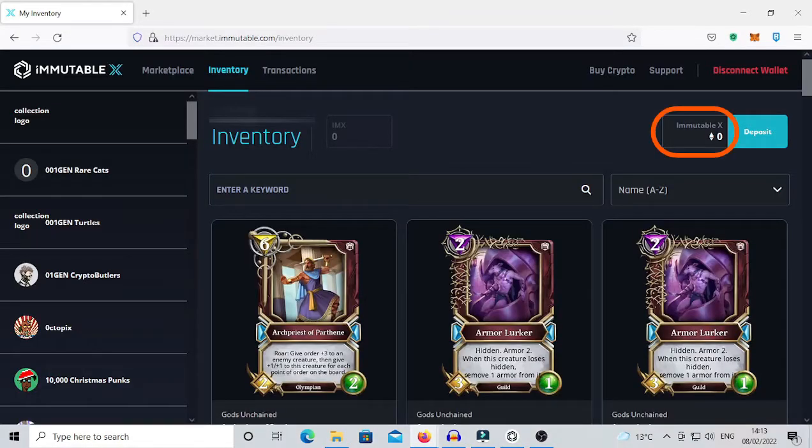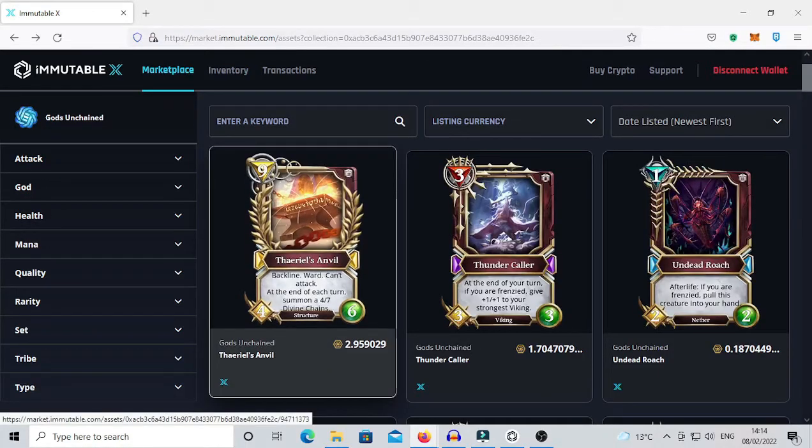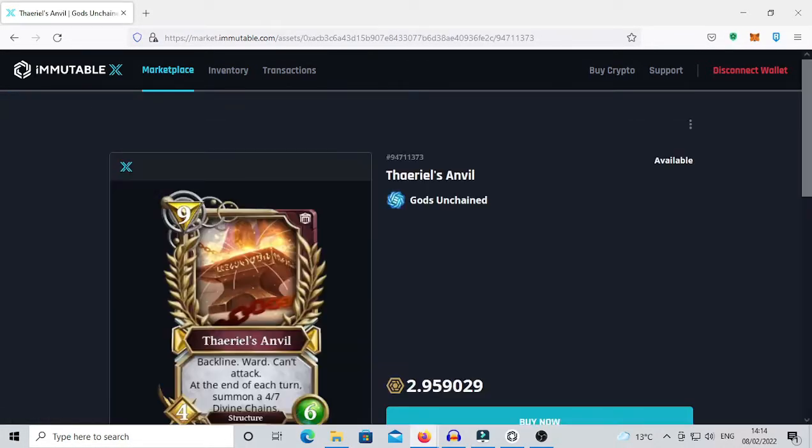We can check our balance by going in the inventory section of Immutable X, then clicking on the button on Immutable X, and we will see the total tokens that we own. We can basically use the tokens as a currency to buy NFT cards on the marketplace, and also convert them into other currencies if we wish to do so.